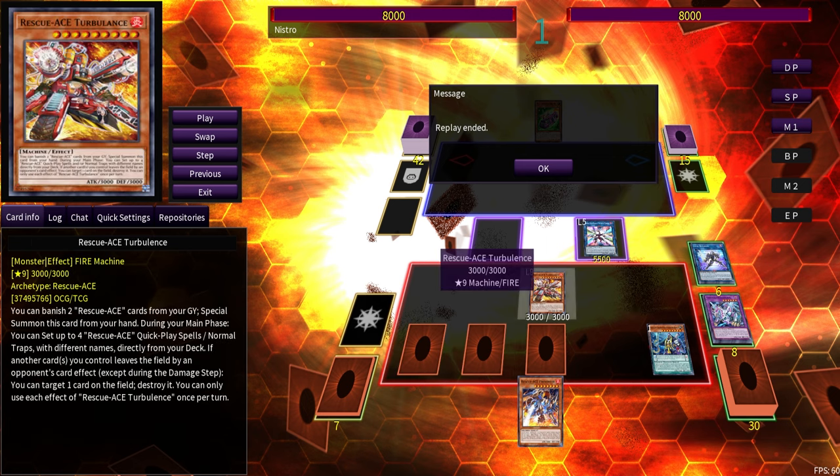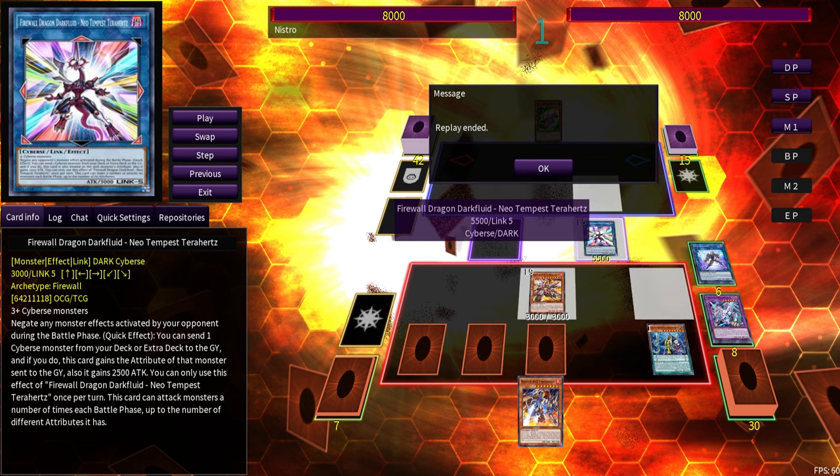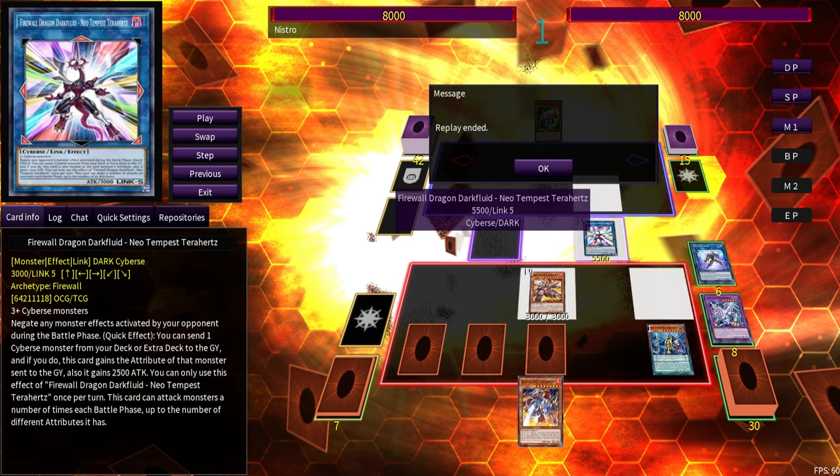You have monster interruption with Contain and Extinguish — it's a pretty good setup. We're not playing into Super Poly, and if Terahertz were to be removed, Turbulence can trigger to pop a card on the opponent's field. Terahertz is actually amazing against Ten-Pi because your opponent cannot activate monster effects during battle phase — that's a continuous effect, so even with Transcendence on field they still don't get to utilize its effects. Terahertz's insane attack makes it really hard for Ten-Pi to get over without multiple non-engine, especially with the De-save Worm spell/trap negate.